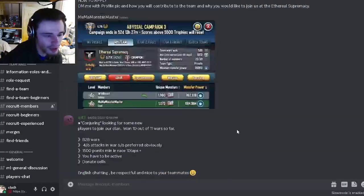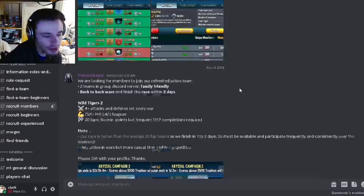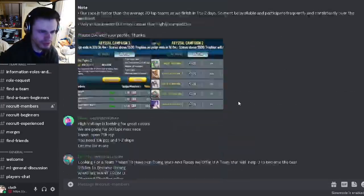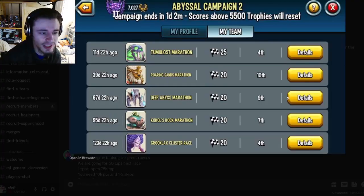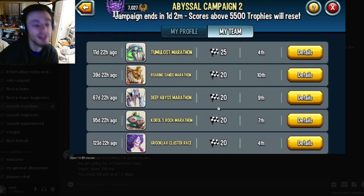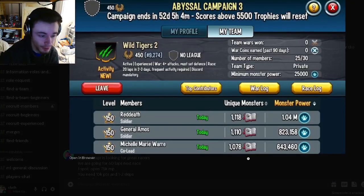As you can see, there are a ton of different teams and they post race logs and war logs. You want to find a team that posts a race log and war log. Click on the race log — if they get at least 10 laps in the races, you're good to go and will get the monster. This team gets at least 20 laps, which is even better, meaning you get them ranked up.